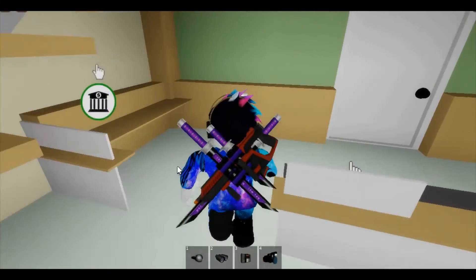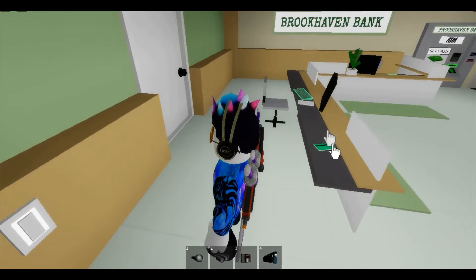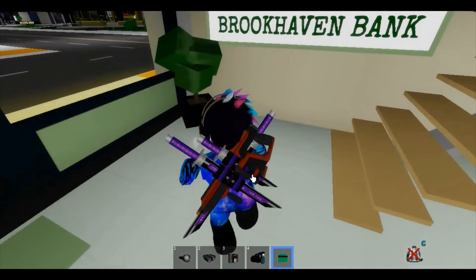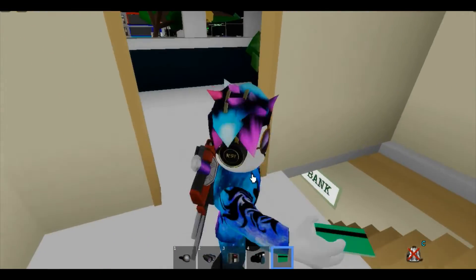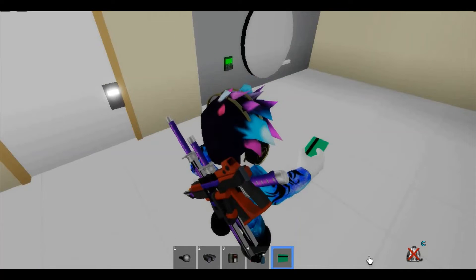Go to the back and get this green key card. Once you've got the green key card, climb up the stairs and use the green key card to open this door.